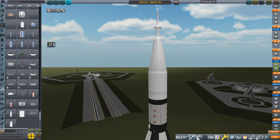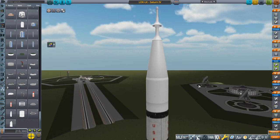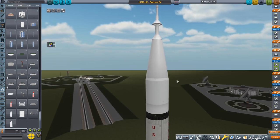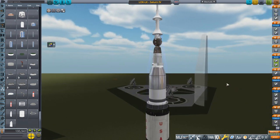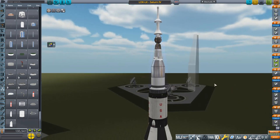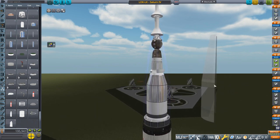Hello everyone and welcome back to Realism Overhaul Sandbox in Kerbal Space Program 1.8.1. In a previous video I had launched the Apollo lunar mission on a Soviet N1 rocket. This time I'm going to launch the Soviet lunar mission on a Saturn — well, it's not a Saturn V. Because a Saturn V could obviously do it — that's too easy. A Saturn V has way more payload capacity than we need. I decided to go with a Saturn IV and we'll talk a little bit more about that.